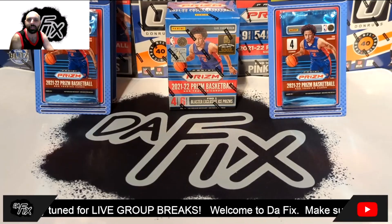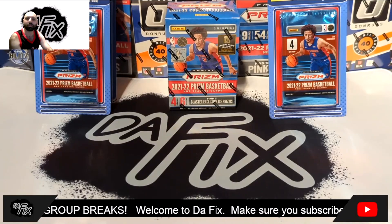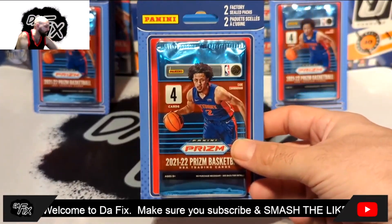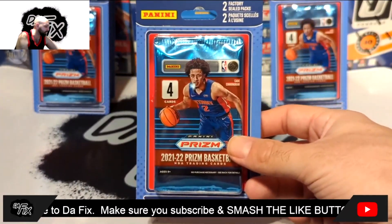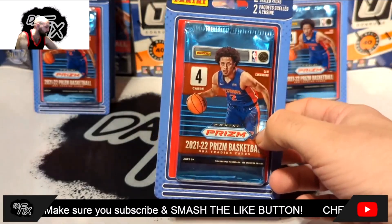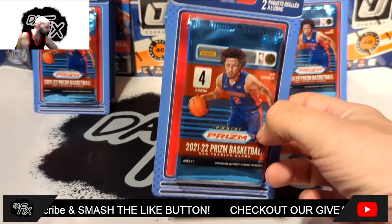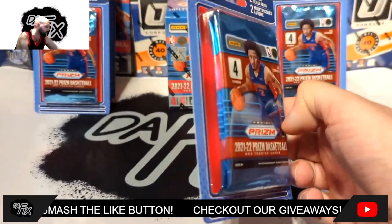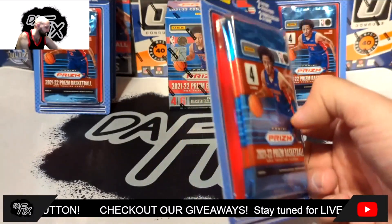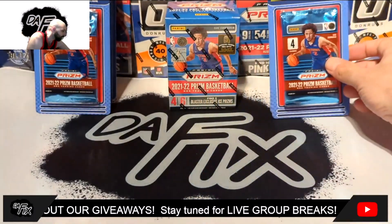What's going on everybody, CA back with another video. Today we're going to rip into 10 2021-22 NBA Prism MJ Holdings repacks. These come with two card packs in them, four cards per pack, and they're from retail boxes. MJ Holdings takes retail boxes, splits them up, and breaks them into these little blister packs.